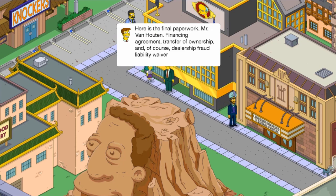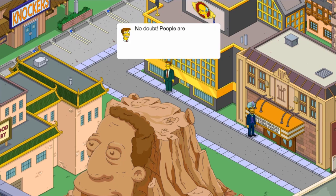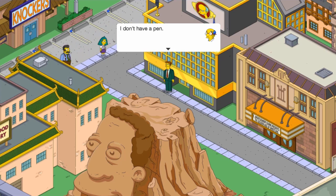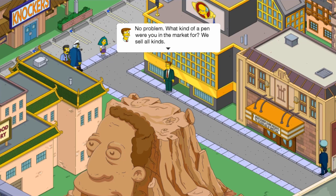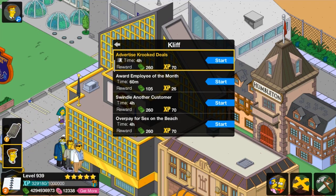I'm grinning ear to ear. I had a feeling he would probably be voiced because it's an older episode, and a lot of times these characters were voiced by the main cast members. Here's the final paperwork, Mr. Van Houten — financing agreement, transfer of ownership, and of course, dealership fraud liability waivers. He's a snake oil salesman. Advertise crooked deals, and Kirk signs financing papers. Makes you smile every single time.